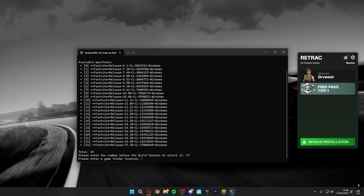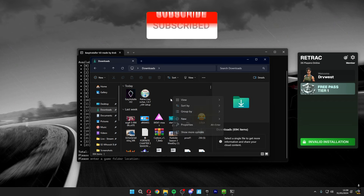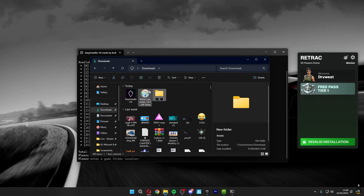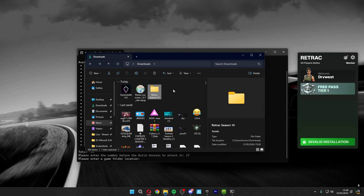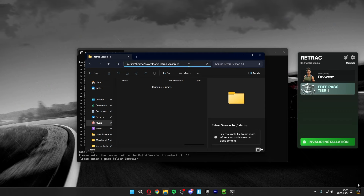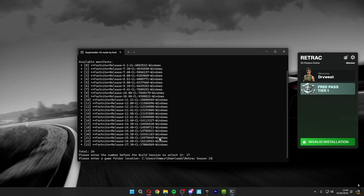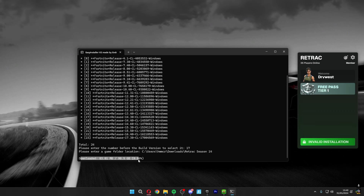Next you need to enter a game folder location. Go to your desktop, open File Explorer, and go to Downloads. Right-click, click New, make a folder, and call it 'Retract Season 14.' Double-click on the Retract folder, click on the address bar at the top — it should show your username, Downloads, and the folder name. Right-click and copy, then go back to the Easy Installer and paste the file path.